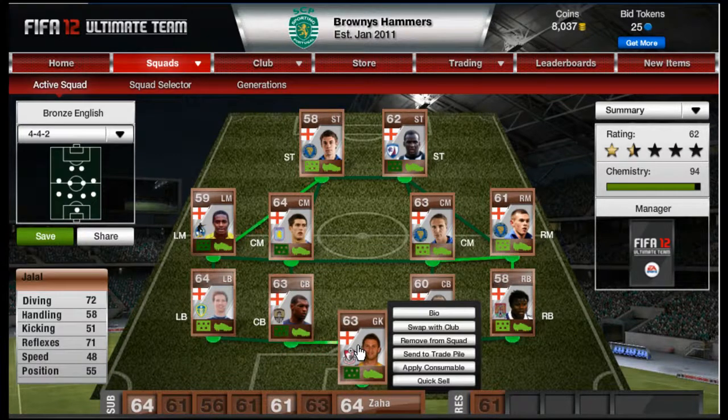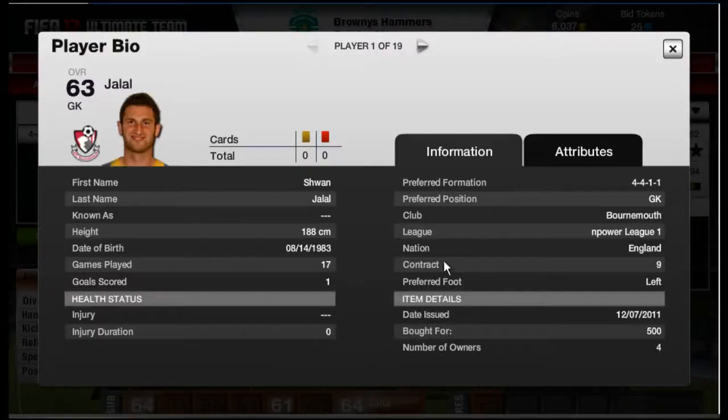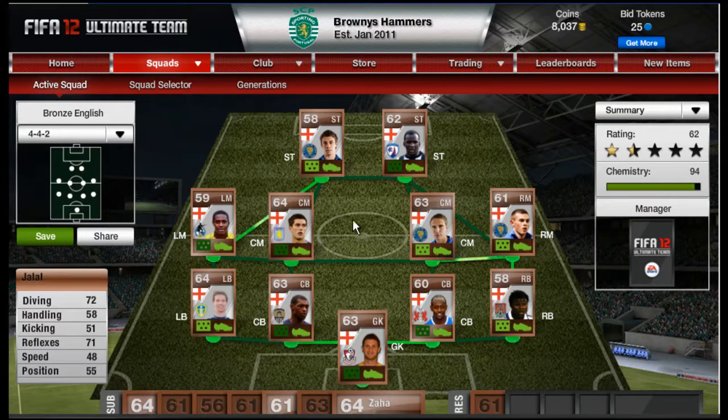In net we've got Jalal. For a bronze goalkeeper you really want good diving and good reflexes — the other stats matter but not as much. He's got 72 diving and 71 reflexes. He was bought for 500 coins in a 4-4-1-1. You've got to get these players on open bid, starting at 150 or 400 because they're price-locked.